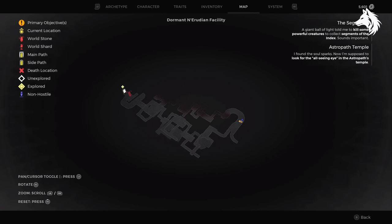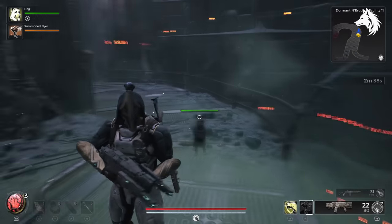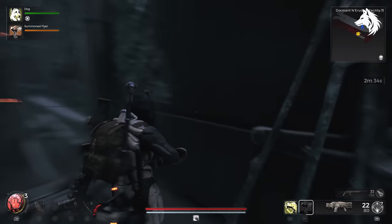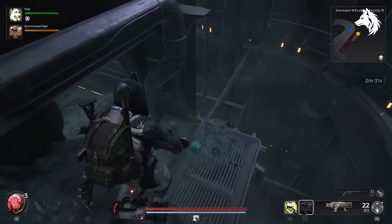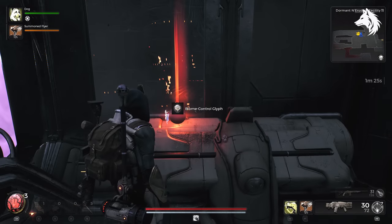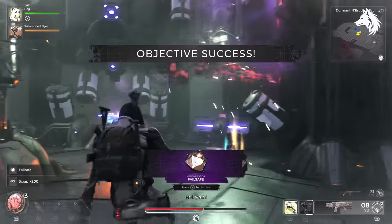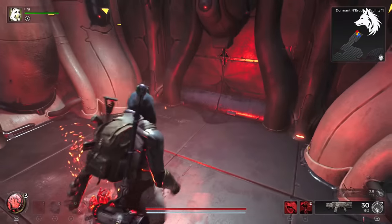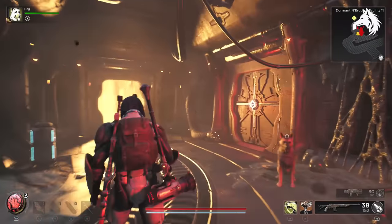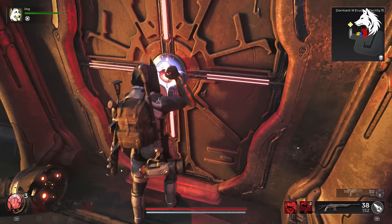Step two is you're going to need to find the Dormant Nerudian Facility. In this area you will need to get to the end of the level to stop a timer before you are killed. What you're looking for is a piece of fence that is broken where you can drop down. Once you've done that you can follow the path all the way to the control room and deactivate the timer, and next to the controls is a Biome Control Glyph. Pick that up, defeat the mini boss, then use the crystal to fast travel to a different area and return to the Nerudian Facility so you are now at the entrance. Next to the entrance is a locked door where you can use the Biome Control Glyph and inside you will get the Memory Core 2.